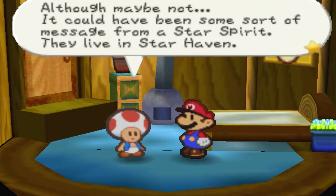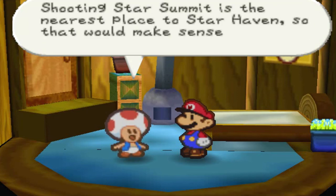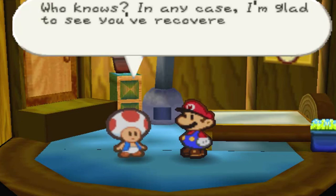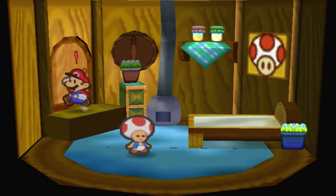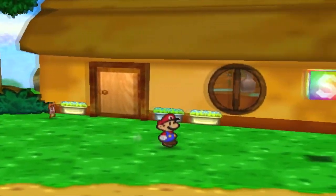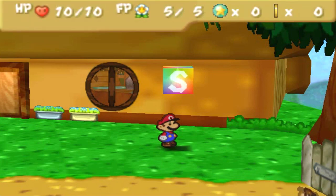They live in Star Haven! Shooting Star Summit is the nearest place to Star Haven, so that would make sense. I'm glad to see you've recovered — I know the Goombas will be happy if you pay them a visit! We will be doing that, however I think we're actually going to be doing that in the next episode. Next time on Paper Mario Pro Mode, we're going to explore Goomba Village and make our way to Shooting Star Summit to see what happened to Princess Peach.